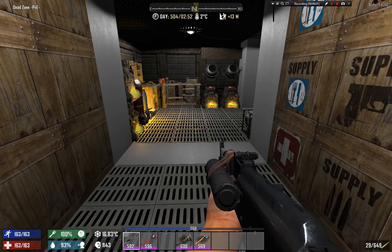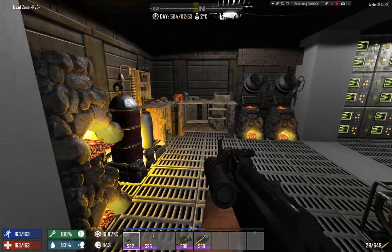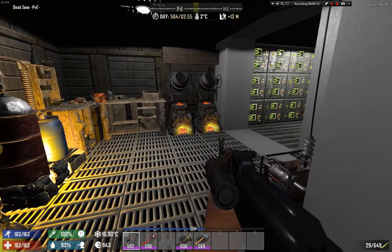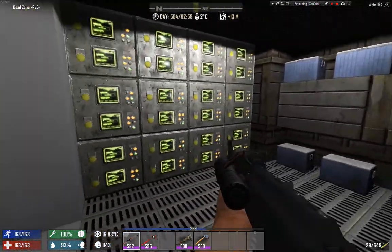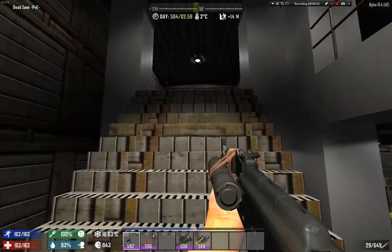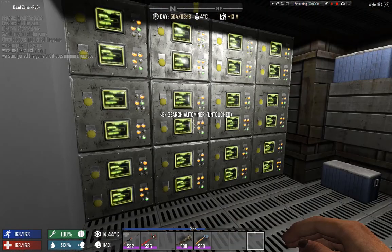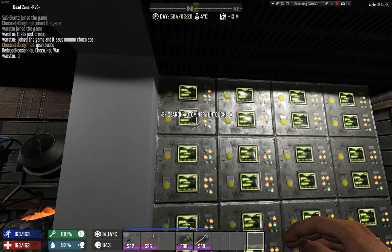Hello guys and welcome to another Dead Zone PvE video. Today I'd like to do a raid on one of the towers — you can access it too, the loot resets every two days. But first, before we go there, let's do some homework, or yard work, however you want to call it. We have auto miners, auto farmers, and this week we got a recipe for a chicken coop. Also I just realized my audio was set to zero, so that's why I didn't hear anything.